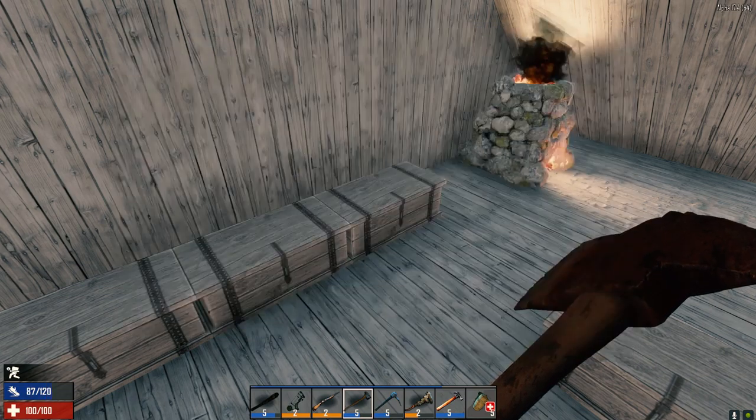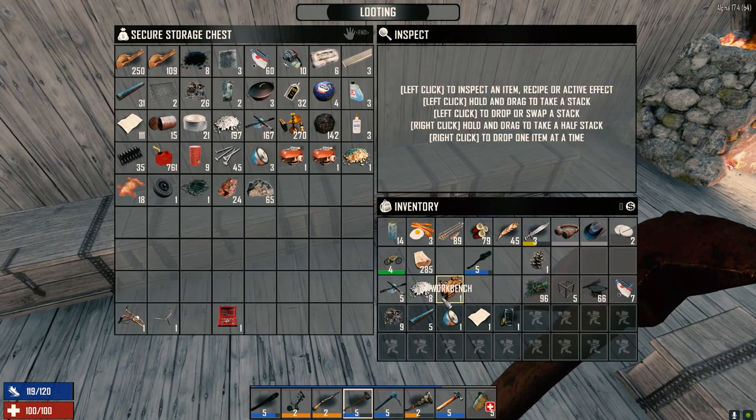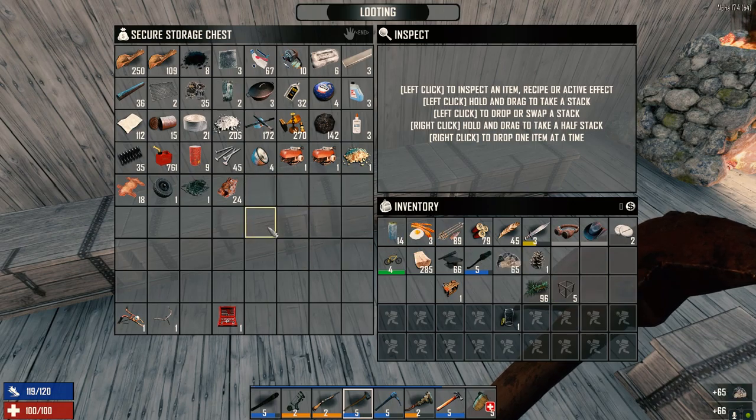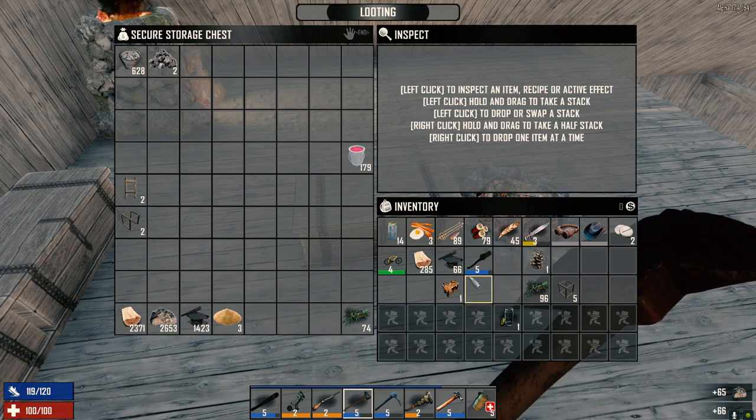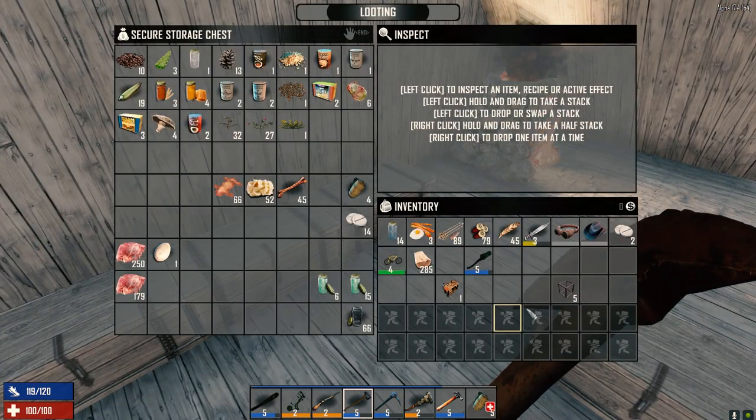Sorting resources — iron comes out of there, stone comes out of there, those go in here. We can leave the wood on us for now. We've got lots of fiber so I don't have to worry about that. Glass jar, pine seed — going to need these down here. We're going to need to find eggs.